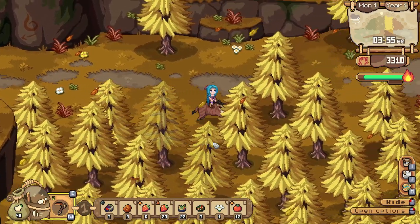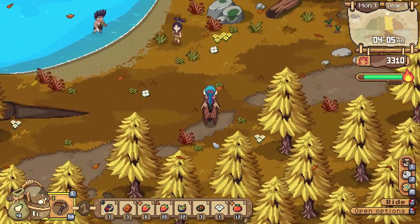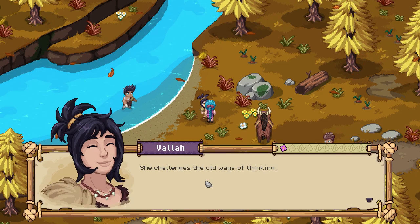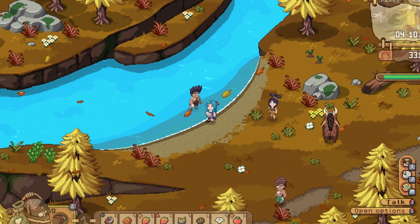That was adorable. We should say hi to these guys. An NPC says: my people have a young keeper who challenges the old ways of thinking — most problems can be solved with brute force.